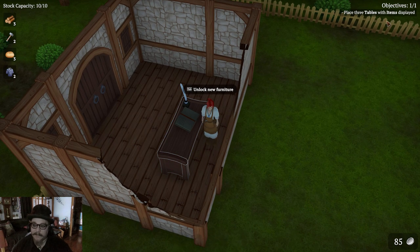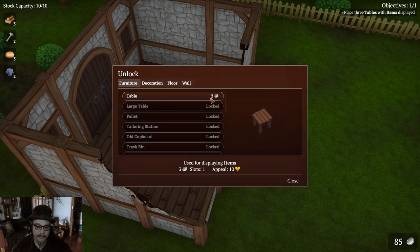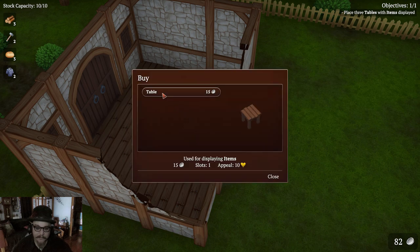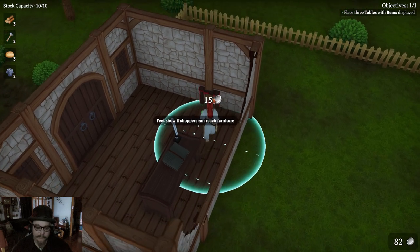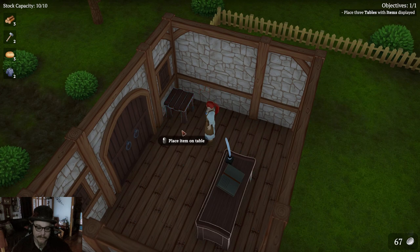Placing furniture. Place three tables with items displayed. Alright, I guess I need to unlock the table. Unlocked. Then we have to unlock things that I like, like basket decoration — no, I can't do that yet. Let's just go three tables. Table one. Oh no, I have to actually move to set it up. Under the window — I reckon under the window would look nice.